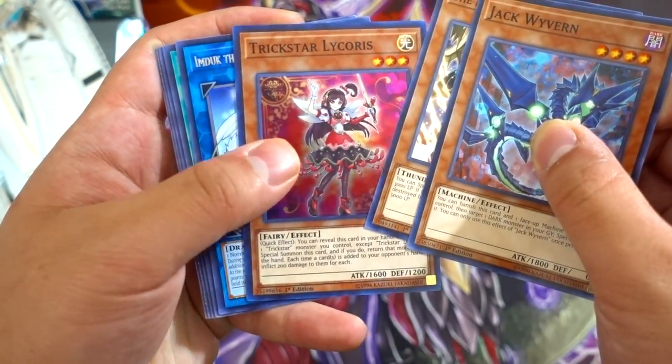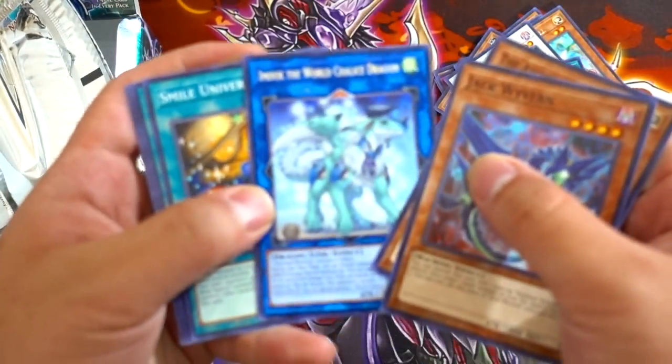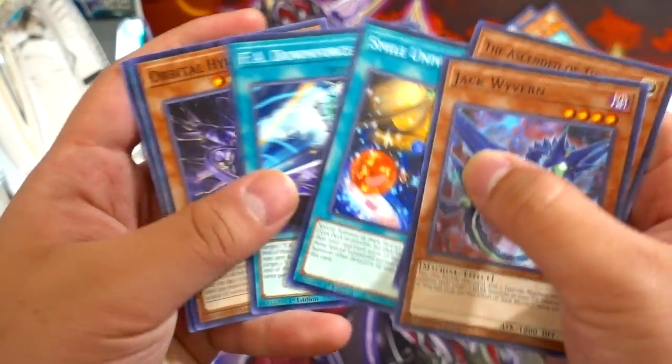Trickstar Lycoris, and Induke the World Child's Dragon. Small Universe. That's pretty much it for the box open.